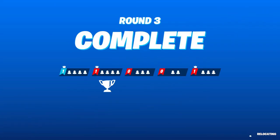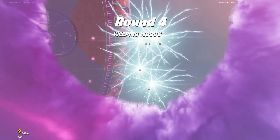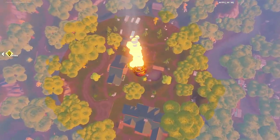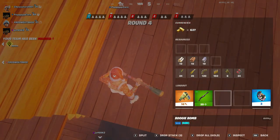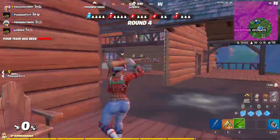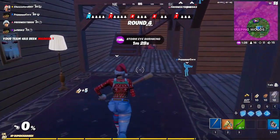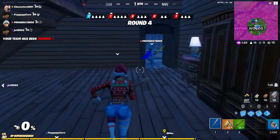That was round three — three different teams. We're still marked. There are only two teams that haven't got any points and that's because their teammates left them, because people are sore losers — it's a fact of life. This is a very interesting loadout: a green pump and a quad launcher — two very different powered things.